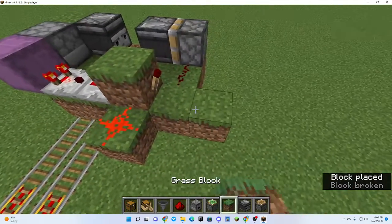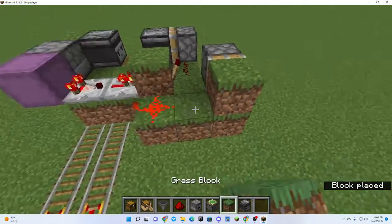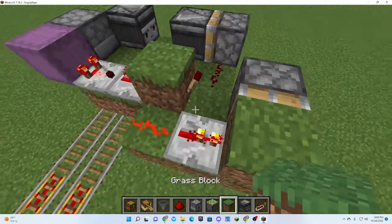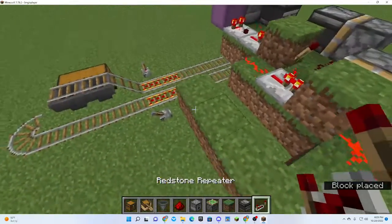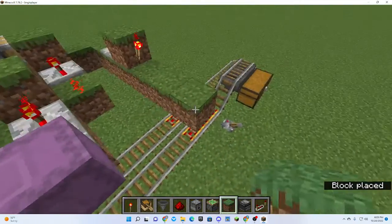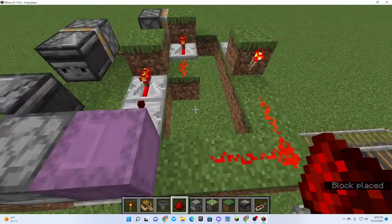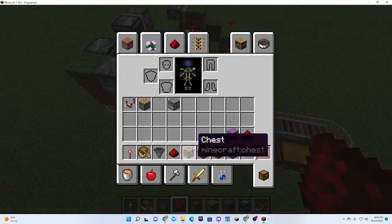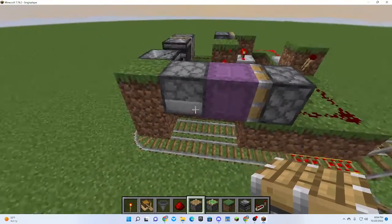Because if that's going... now it's going to have to be a sticky piston. Going around, another swapper — that will activate that.